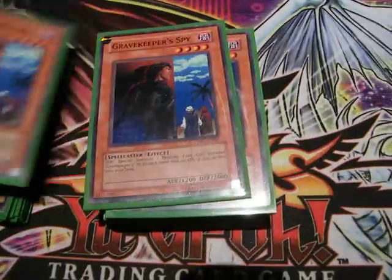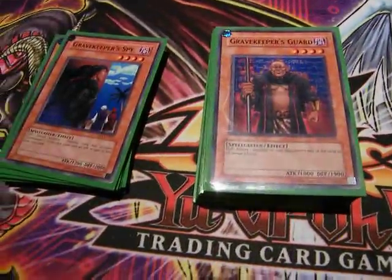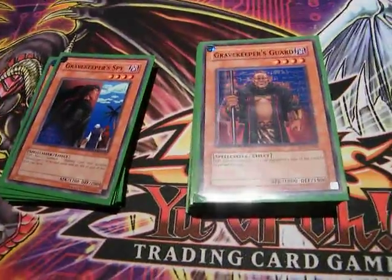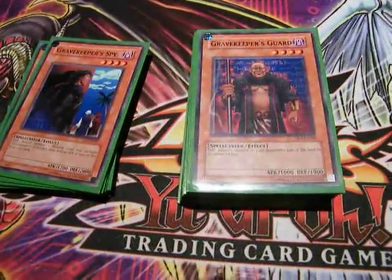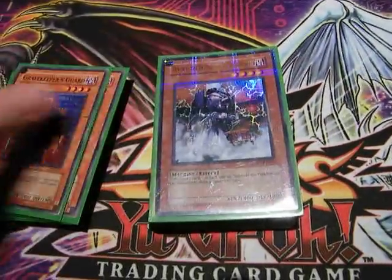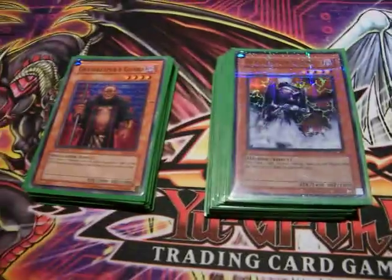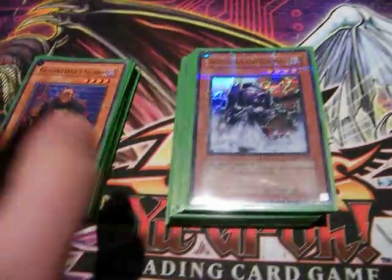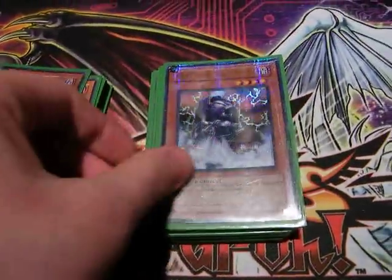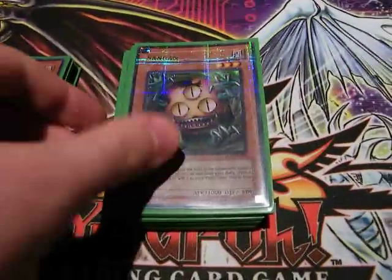Two Gravekeeper's Spies — these are really versatile, they provide Tributes for Kaios or Synchro with Flamvell Magician. They're good against Black Wings which can be big next format; they attack into that, they usually don't run over it straight away. Two Gravekeeper's Guards — same reasons, targets for Spy, good against GBs and Black Wings as well, especially as an opening move. Two Decoy Chiefs with a similar function to the Spies and Guards: flip, gain advantage, Tribute or Synchro.